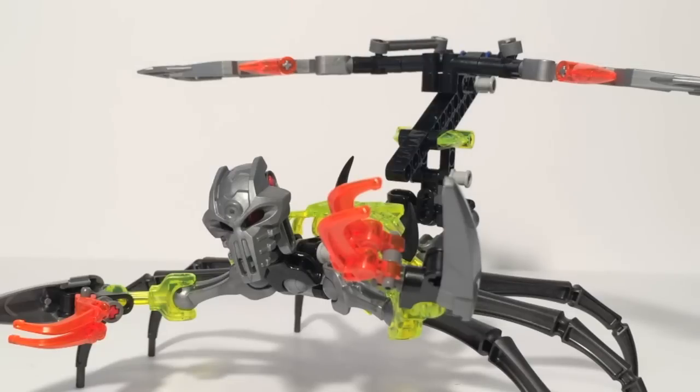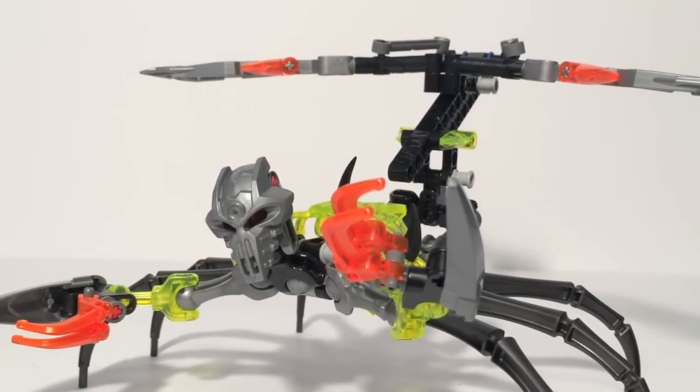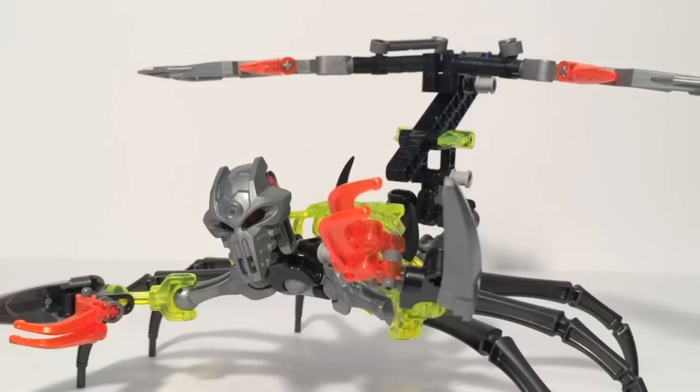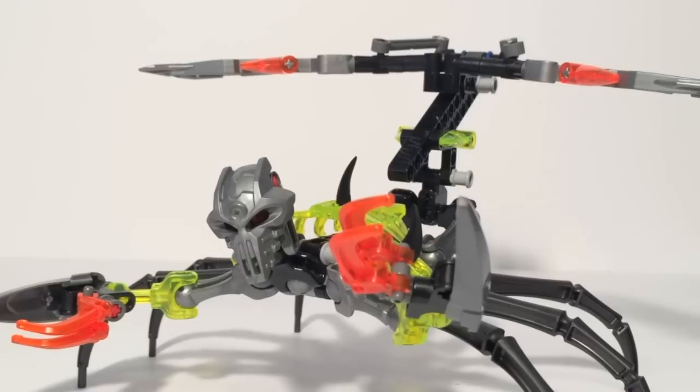That is all for Day 3 here on Bionicle Week: The Resurrection of Evil. Stay tuned for tomorrow — we'll be taking a look at Skull Basher, who is the largest of the $15 skull villain sets. Until then, be sure to check out three videos a week here on Soundout12: Model Kit Monday on Mondays, Soundout's Toy Chest Mystery Review Series on Thursdays, and the Soundout Review on Saturdays. Also check out Herotalker.com for all your Bionicle news and more. Until next time, this is Soundout saying goodbye.